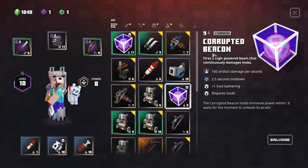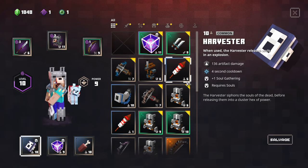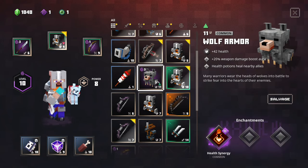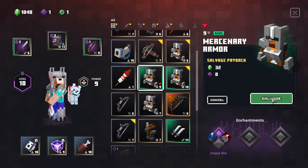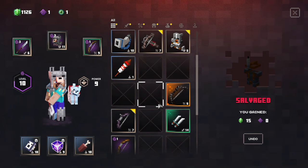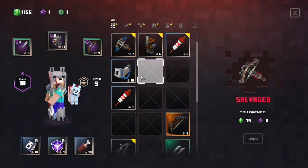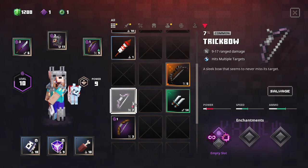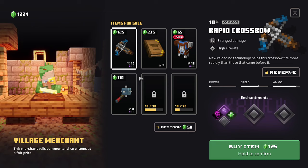What is this? Corrupted beacon — fires a high-powered beam that continuously damages mobs, 160 artifact damage per second, two and a half second cooldown, one soul gathering, requires souls. I feel like I would need to combine these two things. Let's switch these and equip this thing. I want to salvage the armor because it has a nice price to it. I'm not really sure if it's worth upgrading — we still have to wait for the blacksmith to upgrade the first thing we received. Let's keep the horn for now, we don't have any duplicates of that.